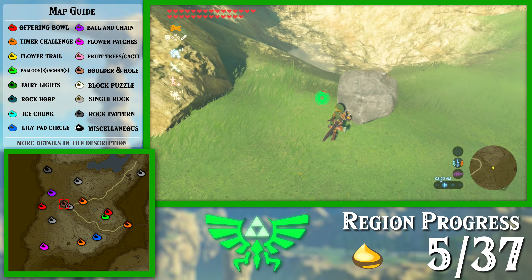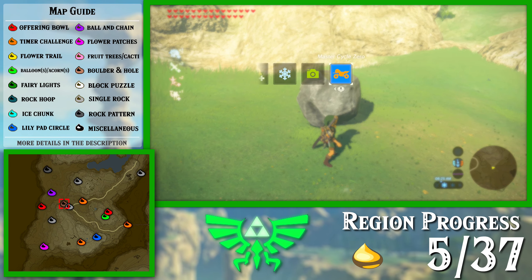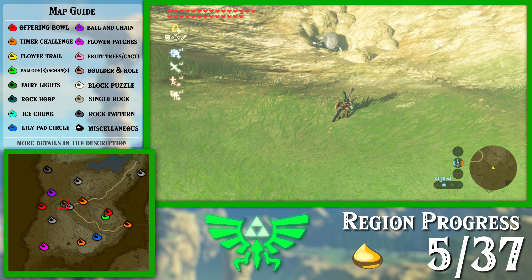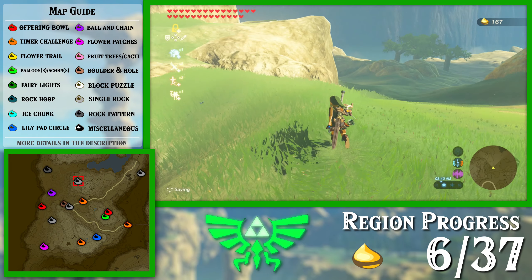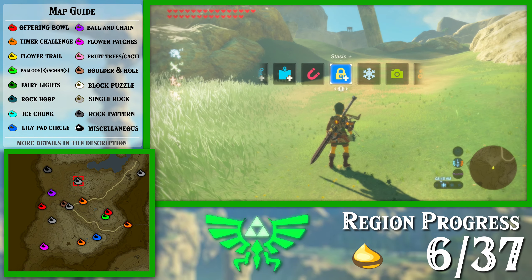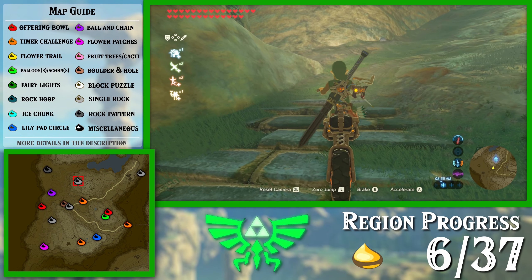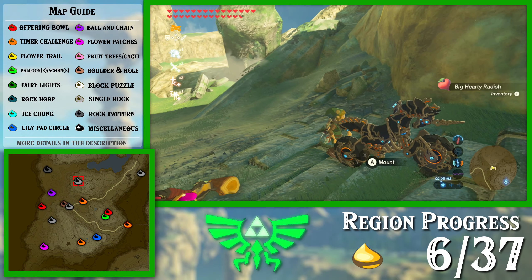I'm starting with the flat area to the east — going for like the stable and that sort of field. The second and third parts are like the actual mountains, so that's gonna be a bit of a problem, especially part three. There really is no elegant way to do Hebra — no matter what you do, you're going to be warping back to the same shrine a couple times and gliding down in different directions or climbing up sheer cliffs. It's just so annoying.